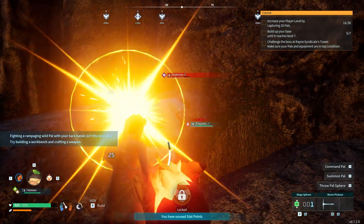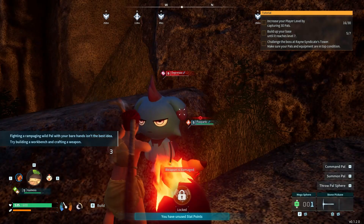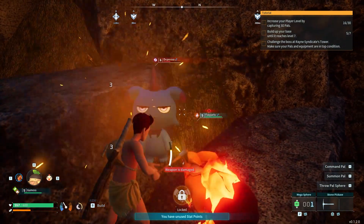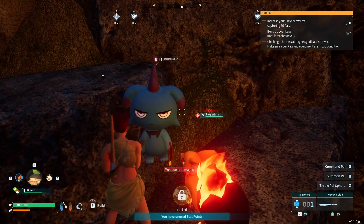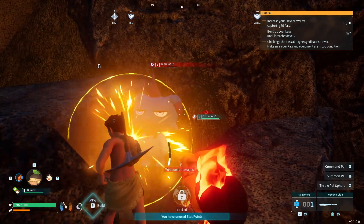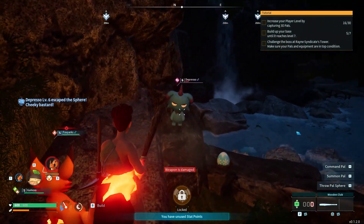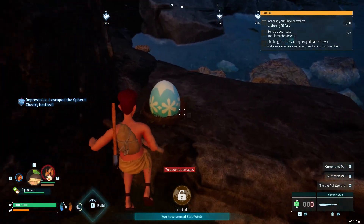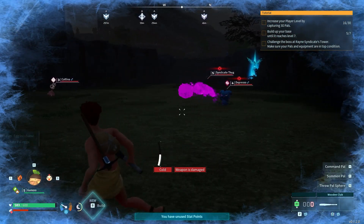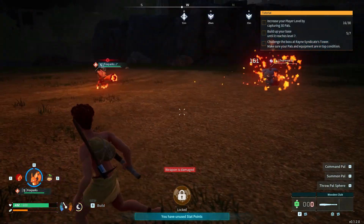Fighting a rampaging wild pal with bare hands isn't the best idea — try building your workbench and crafting weapons. He's not attacking me though. My fox sparks isn't attacking him either. A broken club does 5 damage — the club has more damage even broken. I get him to 86%, but I don't have any more pal spheres. He has a frozen egg though, I'll grab that and leave.